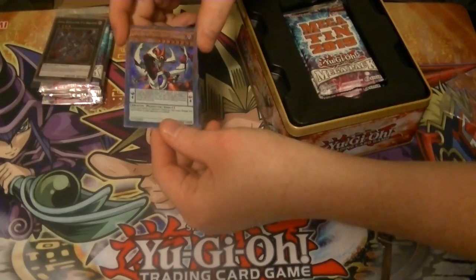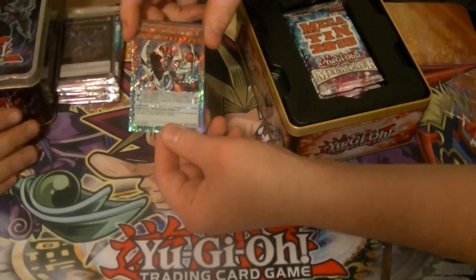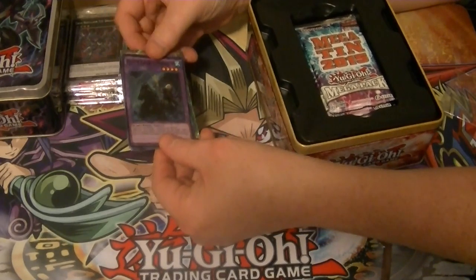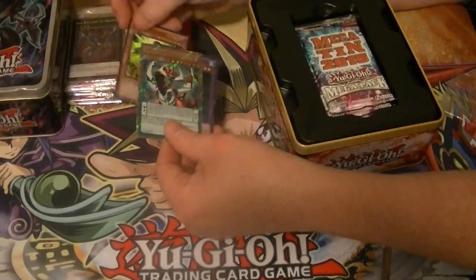We've got Odd-Eyes Rebellion Dragon, which is extremely shiny — sparkly. The card everybody's most looking forward to, Elder Entity N'tss, and Majesty's Fiend, also a good reprint.